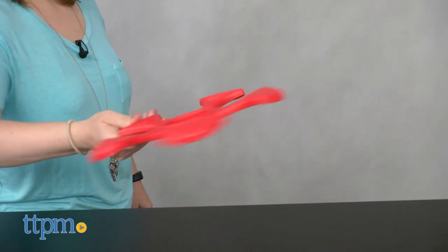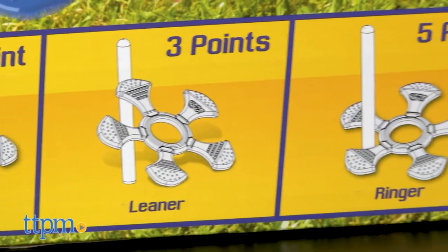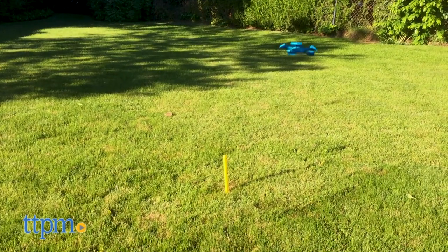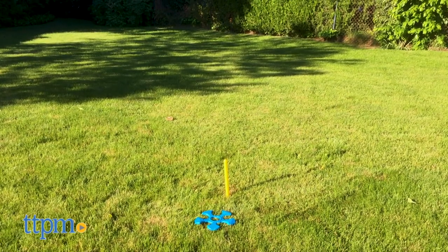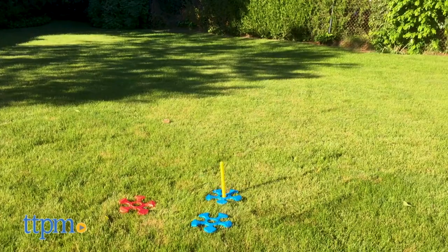There are four ways to score. If your star is closest to the stake, you get one point. If your star is leaning against the stake, that's worth three points. You get five points for ringing the stake between two of the star's notches, and you get ten points for landing the star on the stake with the stake through the star's middle.